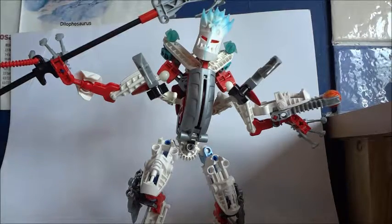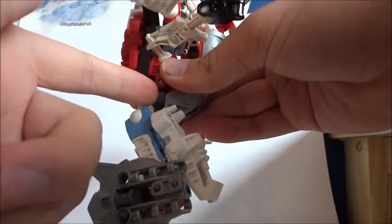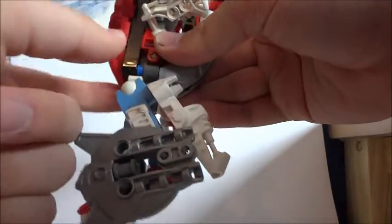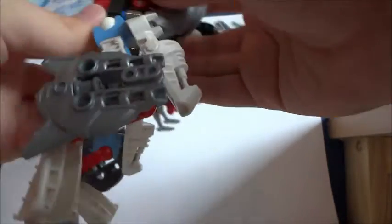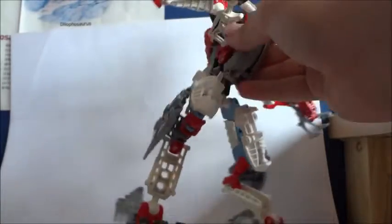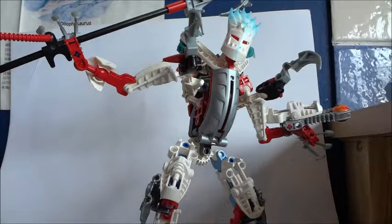His construction also gets a little bit loose in places — a piece can slide out and pop back in; it doesn't fully disrupt things but it is a bit annoying. Some people might not like the turquoise and light blue elements of the color scheme — those are a bit off-putting. His staff is also pretty simple and basic as a weapon.